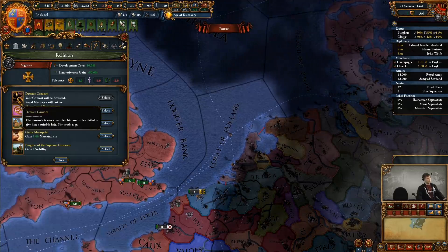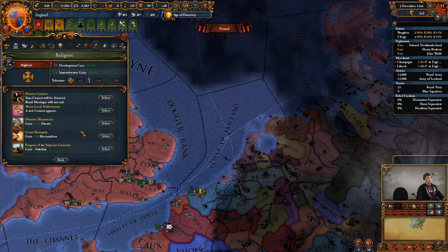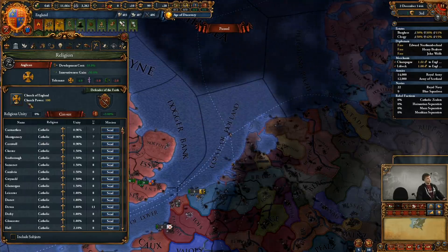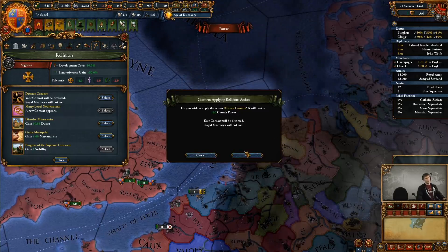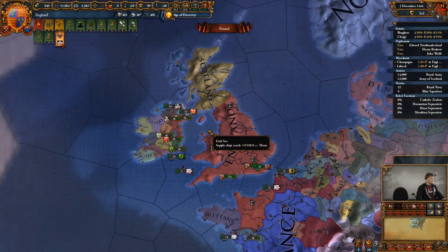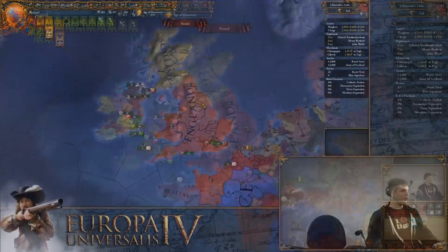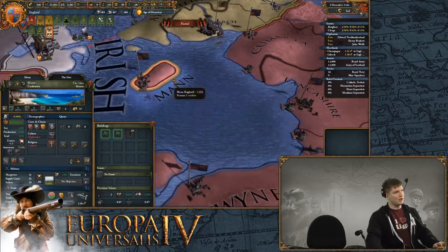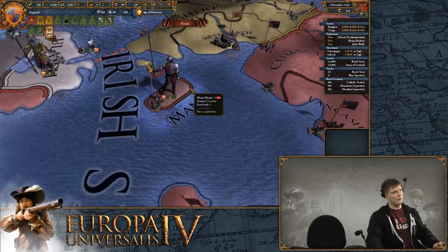You will have some new interactions with the Anglican faith. You can do a bunch of things to get some more money, mercantilism, or stability. You can even get yourself new consorts — the House of Grey looking great with Margaret. We can also divorce our current ones. We're also adding a bunch of achievements with this, and one of them might just have something to do with the mighty Isle of Man.